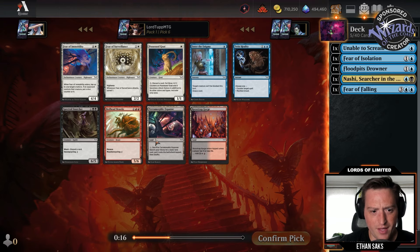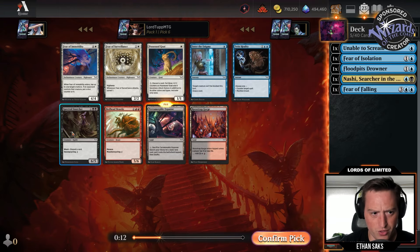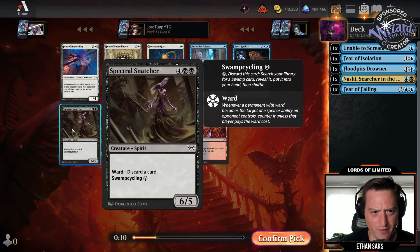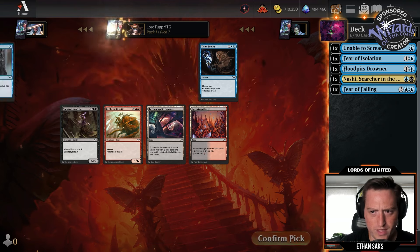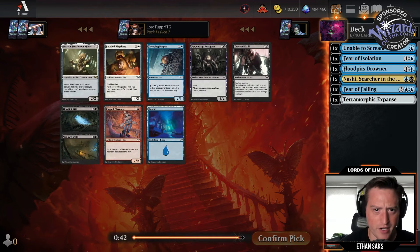I see some white enchantment creatures. I think I'm going to take Terramorphic Expanse over Razor Trap Gorge, and I'm not a huge fan of Spectral Snatcher — the land cyclers I think are not very good. We'll take Terramorphic Expanse to fix our mana for blue-black and splashing.